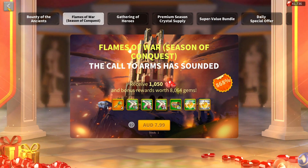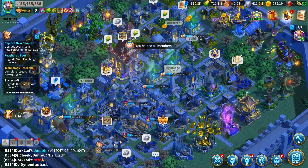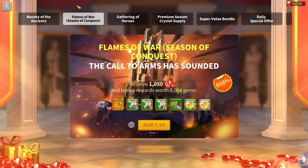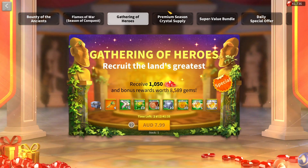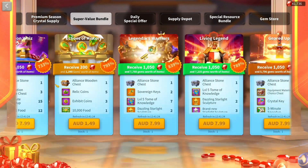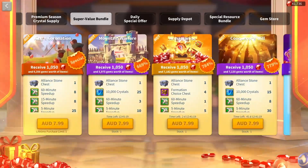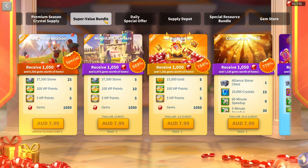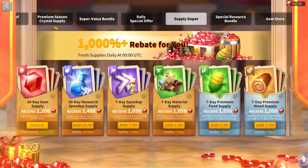As for the lower-value methods moving into more whale territory, the last major one is buying stuff out of the gem store besides those two things. This can be purchasing bundles like the Flame of War, or normal bundles that rock up. No one's ever going to buy a Gathering of Heroes and expect good value — you might as well buy them out of the gem store, that's how low the value is. Even buying super value bundles, unless you're a bigger spender, are not very good value.